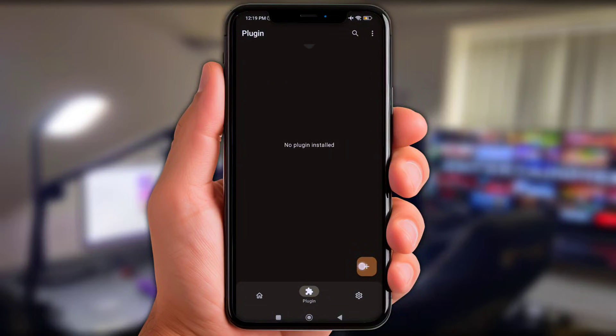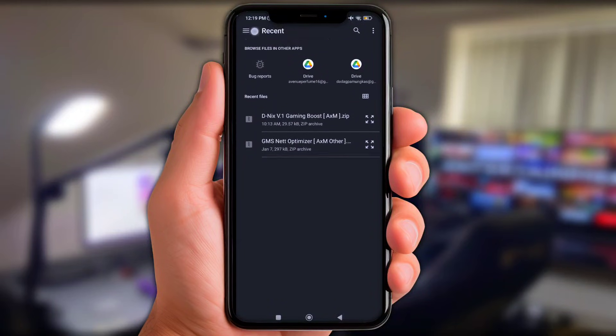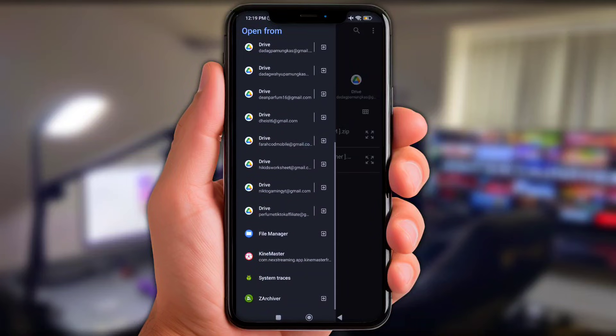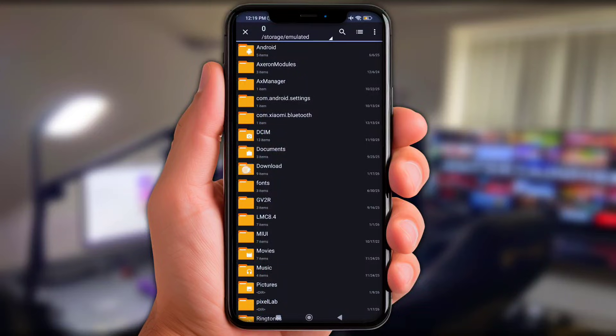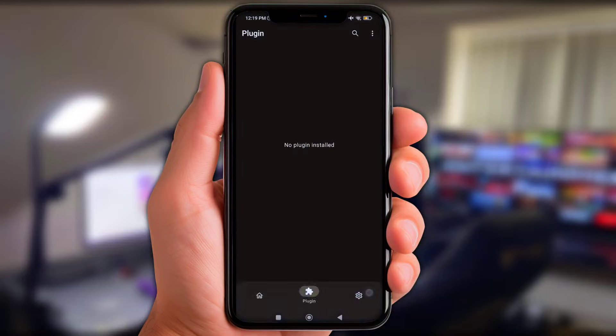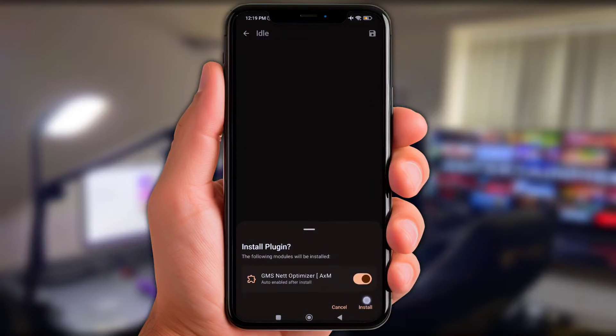Tap the install or plus icon, then click the three-lines logo at the top. Scroll to the bottom and choose ZArchiver or any file manager app. Open the download folder and first add the GMS Optimizer plugin. Click install and wait until the flashing installation success message appears.